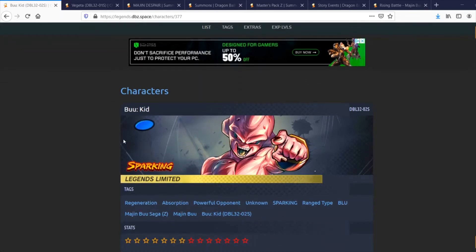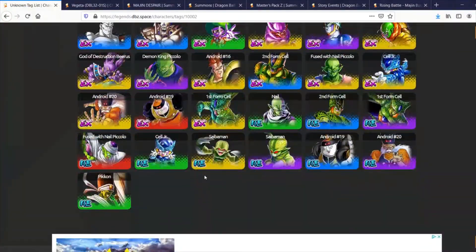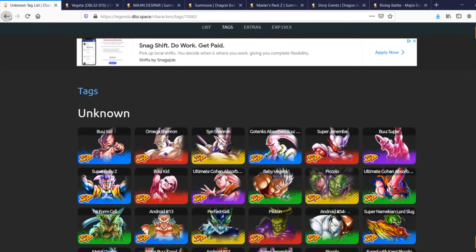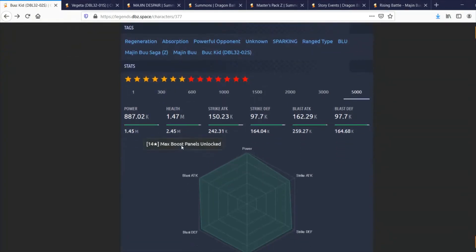Kid Boo LF — he's blue, on Regen, Absorption, Powerful Opponent, and Unknown tags. He's a Range type. Looking at his max stats: about 2.4 million health, 242,000 Strike attack, almost 260,000 Blast attack, and defenses around 164,000. His defenses are very solid and Blast attack is really, really good. At three stars, 200,000 Blast attack is actually pretty decent, and 2 million health is solid for that star level — stat-wise he seems pretty good.